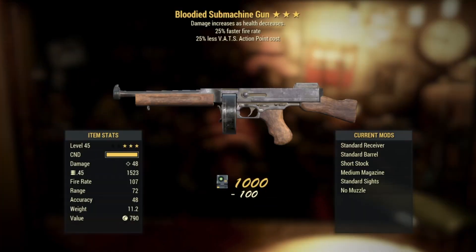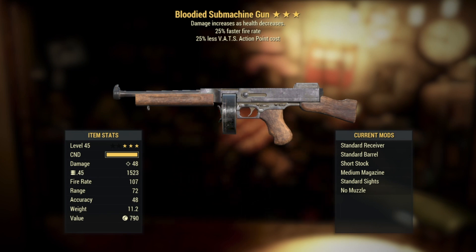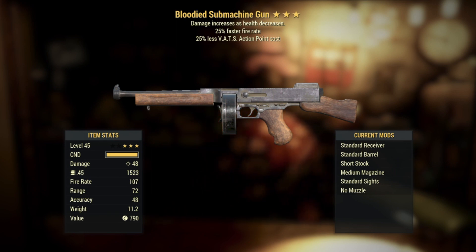And it looks like we're off to a great start! We have a bloodied submachine gun. Alongside the bloodied effect it also has 25% faster fire rate and then 25% less VATS action point cost. Holy crap! We got a bloodied 25/25 — that is some great RNG to start off the year.